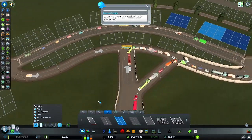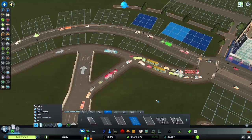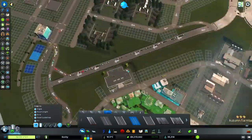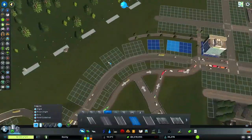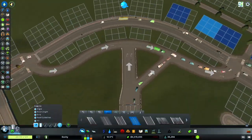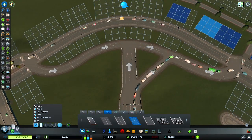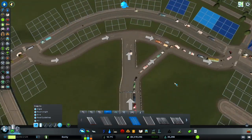We're noticing there's some backup traffic. Garbage collection is a problem now — one of the industries is full of garbage or needs a pickup. So here I'm experimenting with priority roads and removing traffic lights, seeing how that goes.